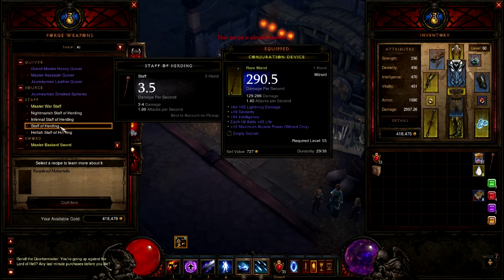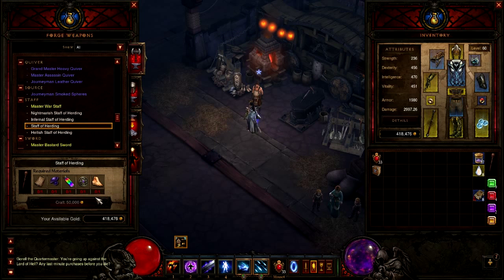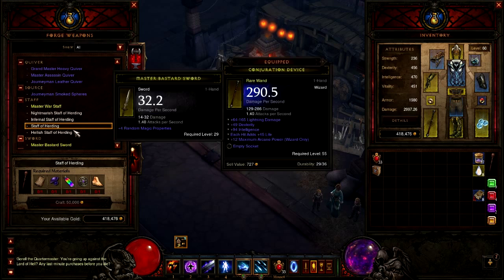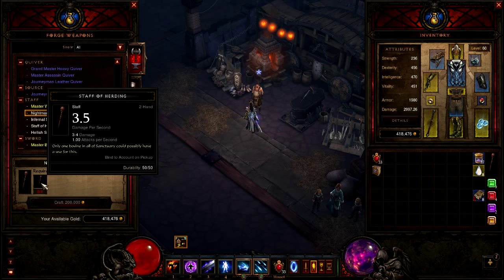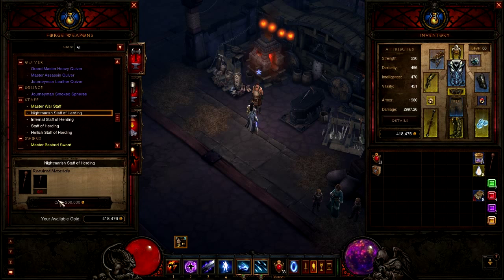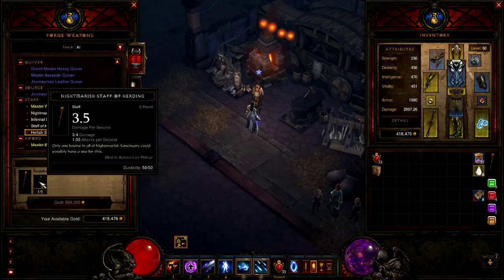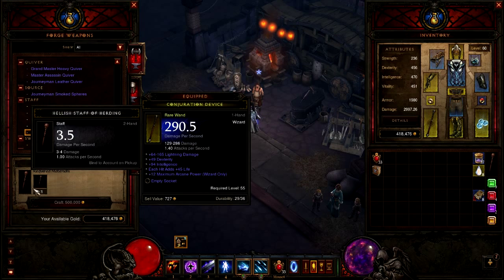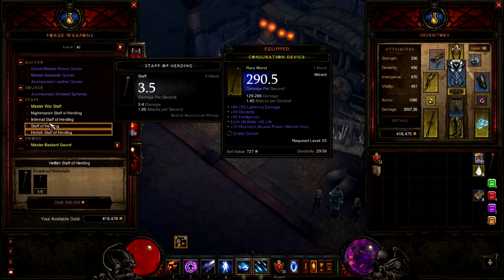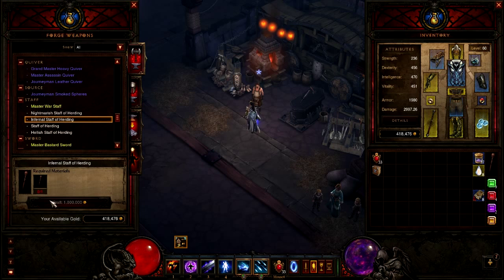I already know it because I know all the staffs. Here is the original Staff of Herding — I have a guide on this, it's directly in the center of your screen; if you don't have this, go check there. The Nightmarish Staff of Herding requires only the Staff of Herding and 200,000 gold. The Hellish Staff of Herding requires the Nightmarish Staff of Herding and 500,000 gold. And the Infernal Staff of Herding requires the Hellish Staff of Herding and a grisly 1,000,000 gold.